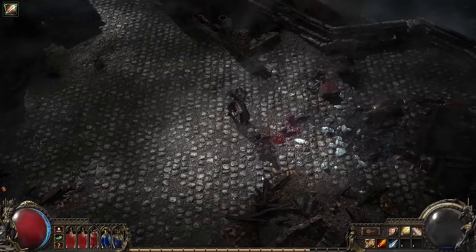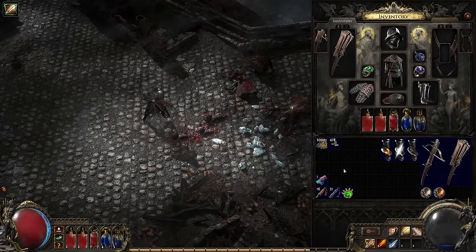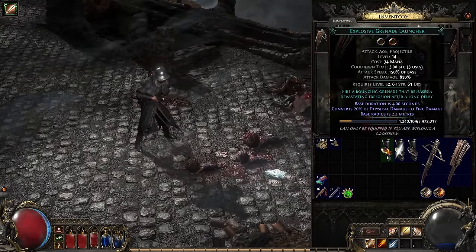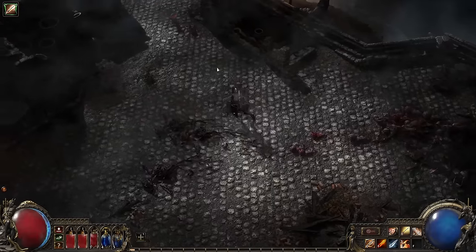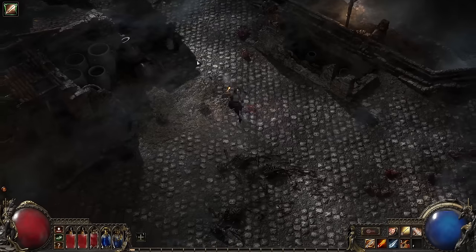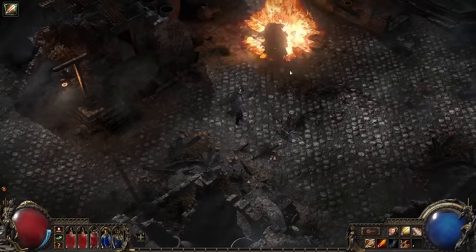Another feature crossbows have is attachments. This is a grenade launcher — as you can see, when I equip it, it appears on the underside of the crossbow. These attachments are just like skill gems, so you effectively get extra skill slots, and you can augment them with support gems, just like regular skills.